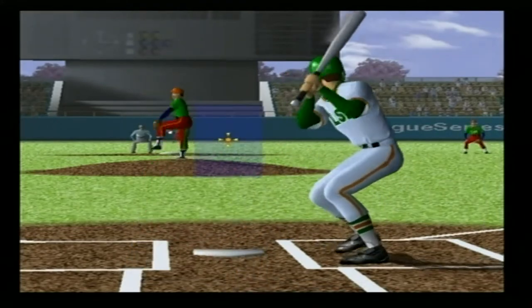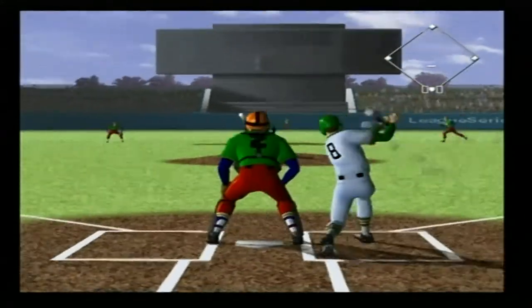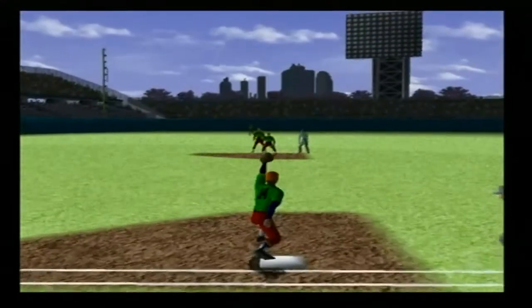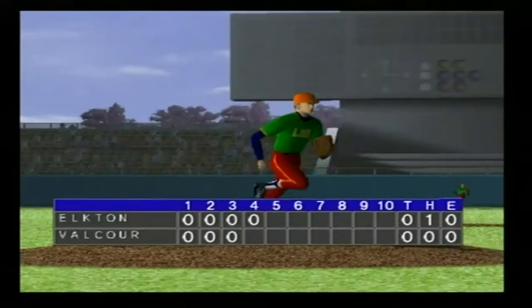In the batter's box, third. Throws right and bats left. He hits it right back. With fast fielding, he's throwing — some solid fielding there. A grounder to shortstop.